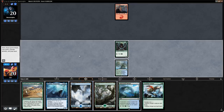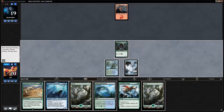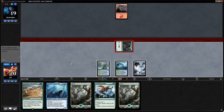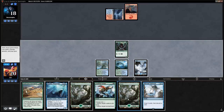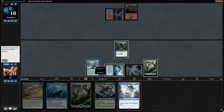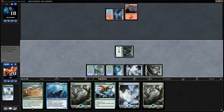Game two: we're on the play. This hand isn't amazing but if we draw one or two more ramp cards we can get an early Sandworm Convergence. We find Crushing Canopy on turn two but still attack with the elf since we don't foresee needing it this turn. Opponent seems stuck on one land — maybe they kept a greedy hand — so we keep attacking for one.